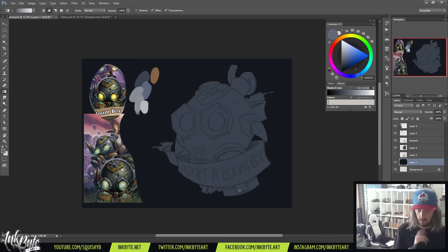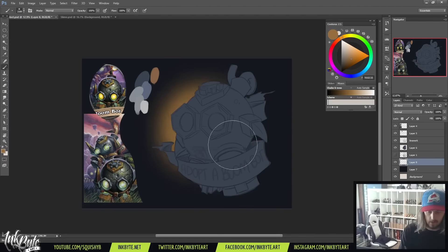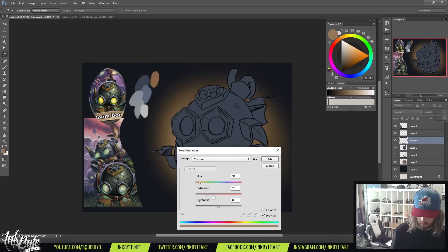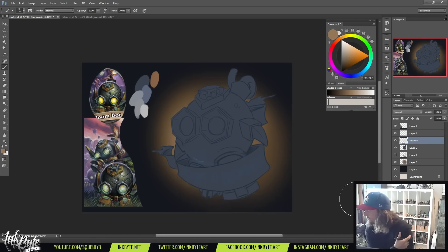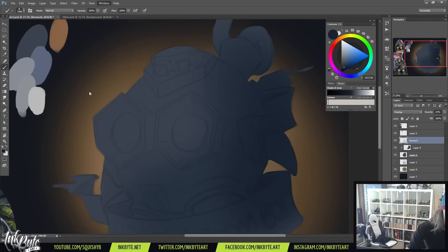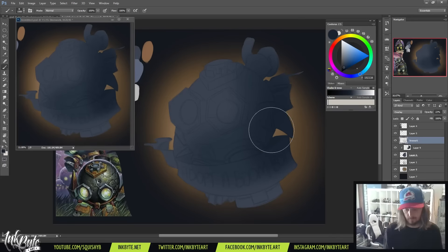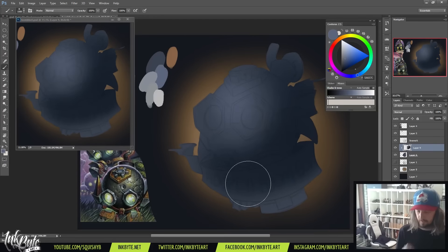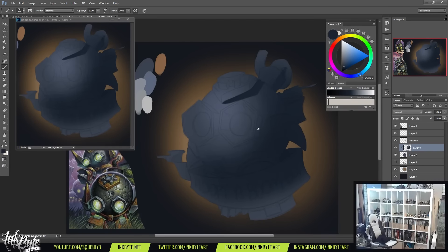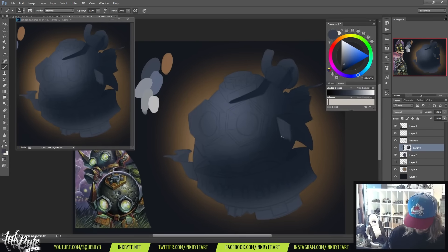About the piece — if any of you have played Hearthstone, there's a card called Dr. Boom who summons Boom Bots. Dr. Boom has been removed from standard play by Blizzard, and a lot of people have been doing artwork about Dr. Boom going away. I decided to go the other way and focus on his little Boom Bots, so this piece is titled 'Adopt a Boom Bot' — a little bit tongue-in-cheek and a bit of fun.